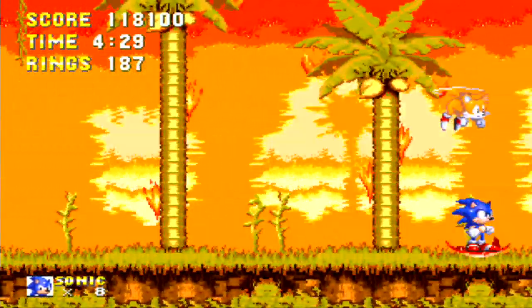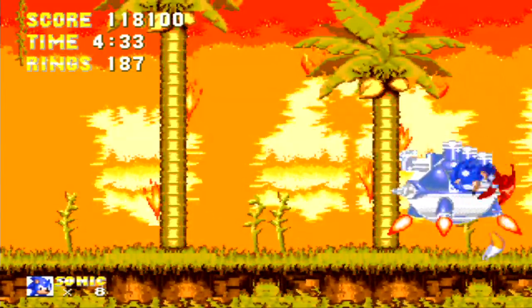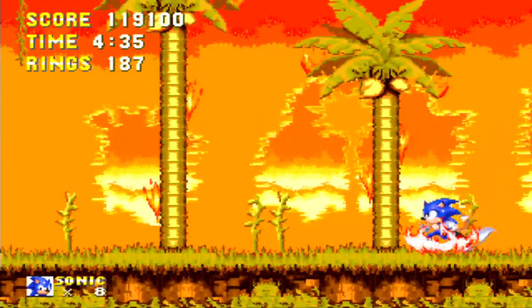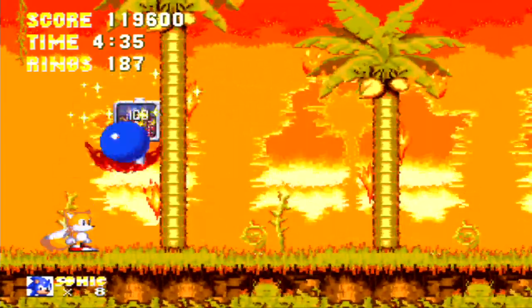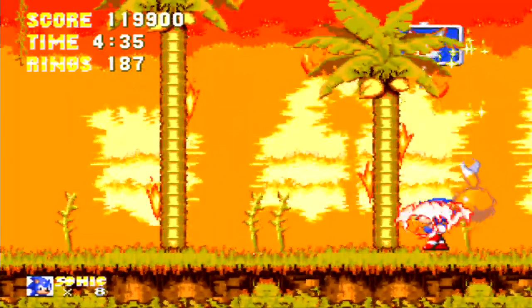This is the mini-boss, the same mini-boss that we just saw that shot all the fire bombs. With the fire shield it's very easy to defeat. Now the signposts — you can jump and hit them to get extra points. You can see the time stops once you defeat the boss, so you're interested in doing this all the time.